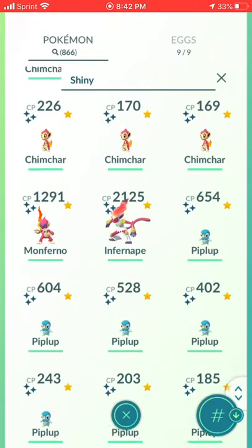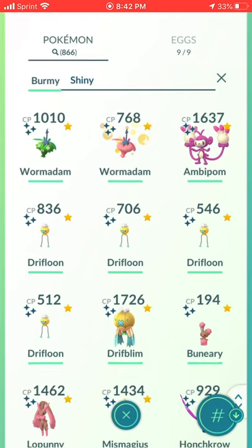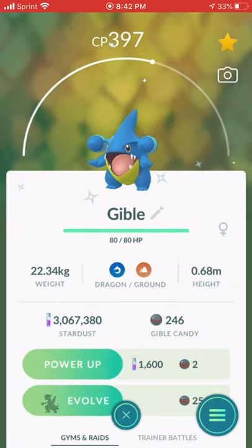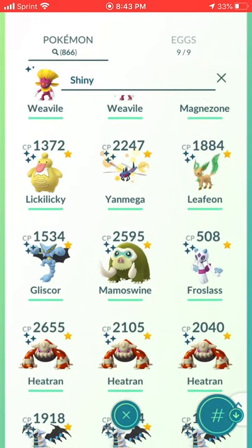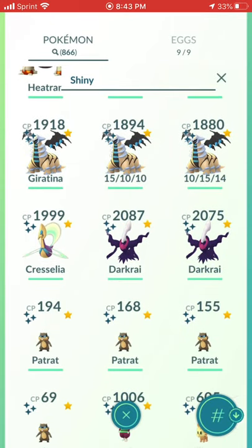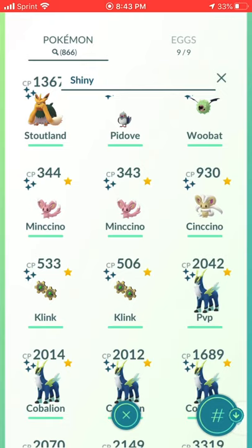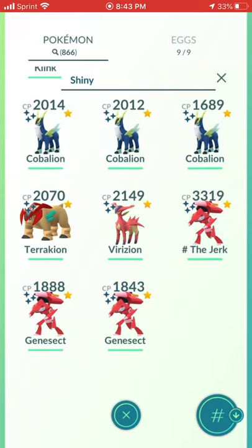Turtwig had a Community Day, Chimchar had a Community Day, Piplup family. The Shinx family. Budew and Roserade. A couple Buizel. Ambipom, Drifloon, Buneary, Mismagius, Honchkrow, Glameow — these two are just great. Riolu shiny, Gible shiny, not Hippopotas. Croagunk. Snover, Weavile, Magnezone, Lickilicky, Yanmega, Leafeon, Gliscor, Mamoswine, Froslass. Heatran, Altered Form Giratina, Cresselia, Darkrai. Patrat family, Lilipup, Pidove, Woobat, Minccino. Klang. Four Cobalion, one Terrakion, one Virizion, and finally three Genesect. And that's it.